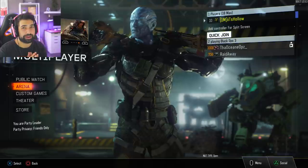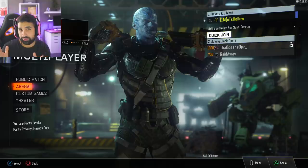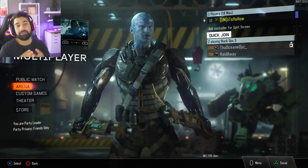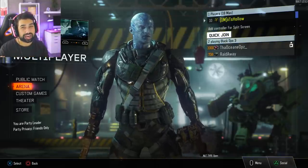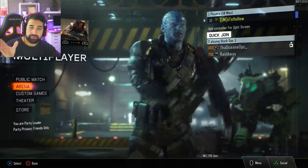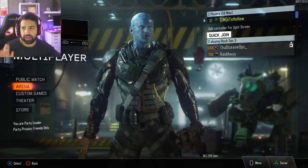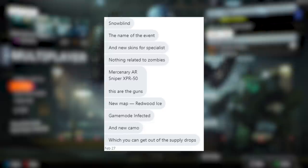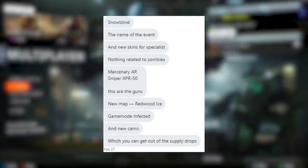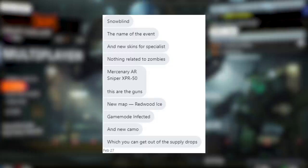A couple of things I want to cover in this video: there is a brand new map called Redwood Snow, infected is coming into the game tomorrow — finally infected in Black Ops 3 will be enabled on Tuesday. A friend of mine on Twitter named Depth sent me an image about a week ago. The event is called Snow Blind, with new skins for specialists, and two new weapons: the Mercenary AR and the sniper XPR 50.